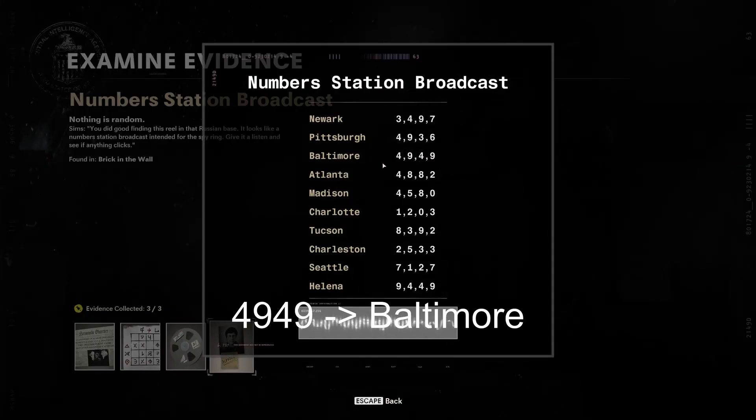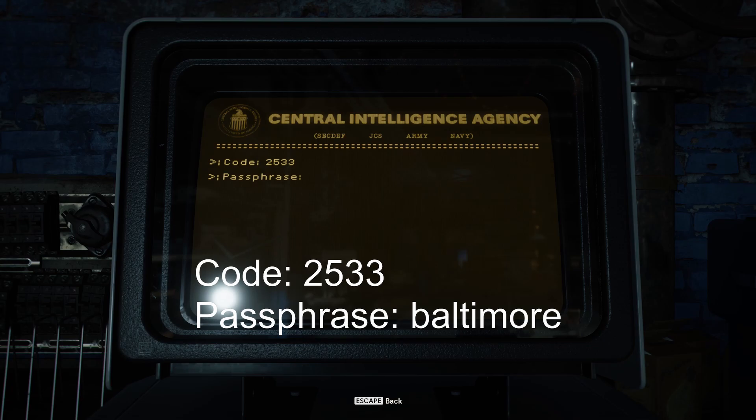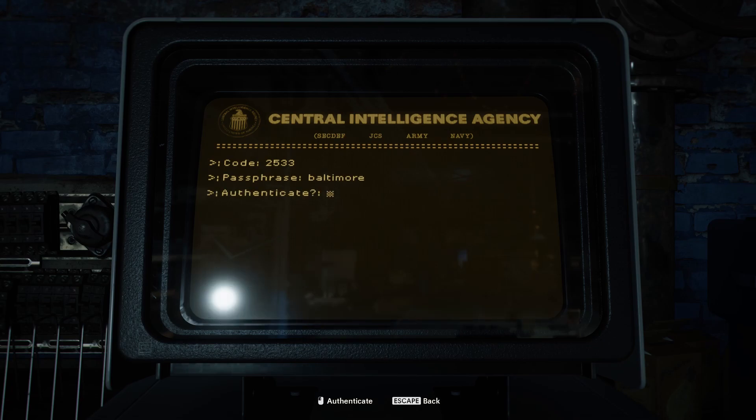So I have the numbers 49 and 49. Going back to the number station broadcast, the numbers 49 and 49 correspond to the city Baltimore, so that is my passphrase. Note that this puzzle is randomized for everyone, so you will have different cities and numbers, giving you different passcodes and a different passphrase.